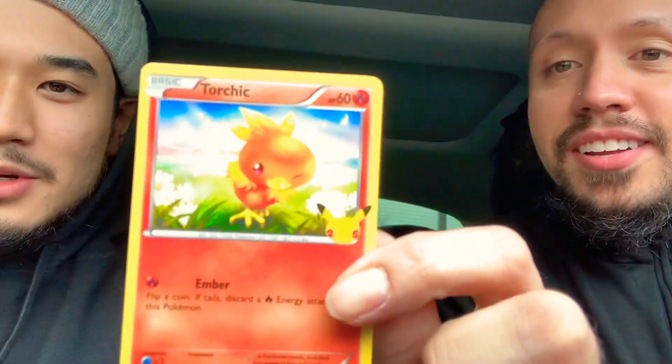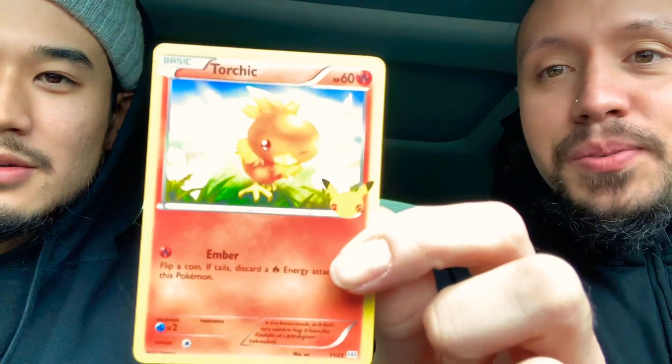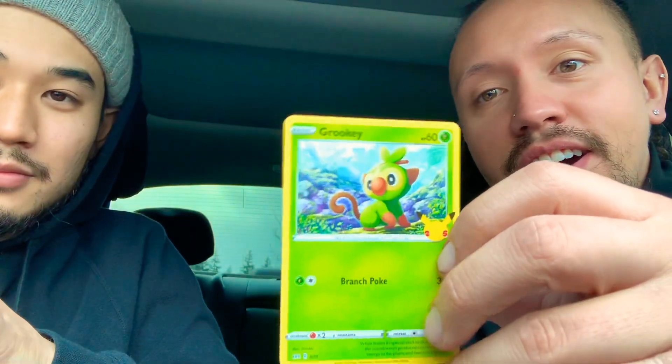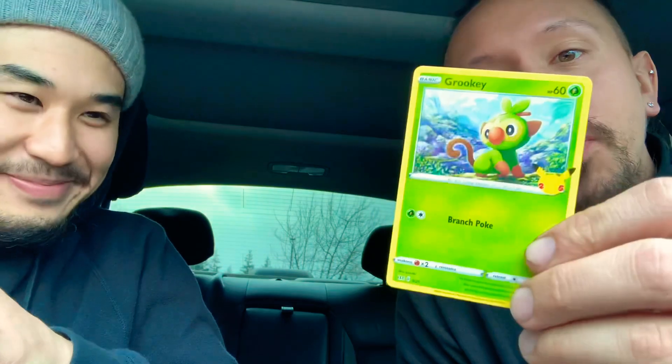Alright, go ahead Jay — el número uno. Oh, Torchic! Torchic's pretty cool, little art there — pretty sweet, I actually like Torchic's evolution. Here we go — boom, okay I got this guy already, Popplio. It's a pretty cool card, I like the art. Number two: Sobble — okay a little Sobble, check it out, probably a dupe. Number three: Grookey — I don't know Grookey but cool Pokémon card though, I like it.